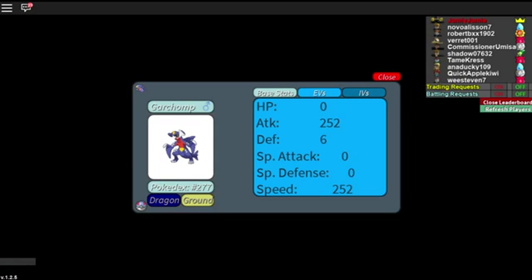Before I show how to EV train, I'm going to show a few Pokemon in my party. Garchomp is the fastest non-legendary dragon with a base speed of 102 and a good attack of 130, so Garchomp is going to outspeed every dragon. I made sure its speed is maxed out at 252 and its attack is maxed out at 252, with the remaining 6 EVs in something to help it tank a little bit better. The IVs and EVs are maxed out for speed and attack, so it's going to be the fastest and hardest-hitting Garchomp in the game.